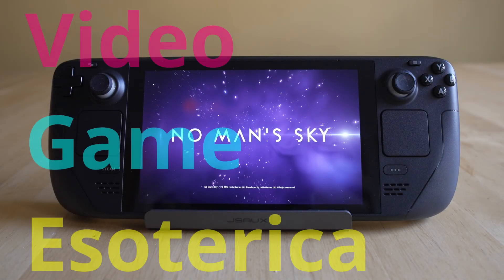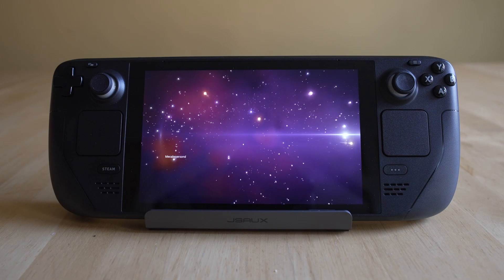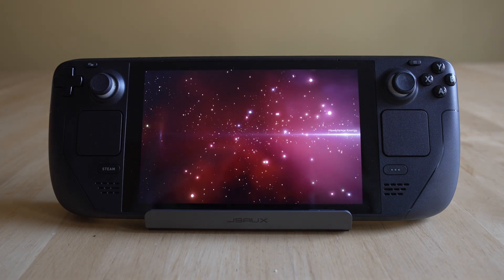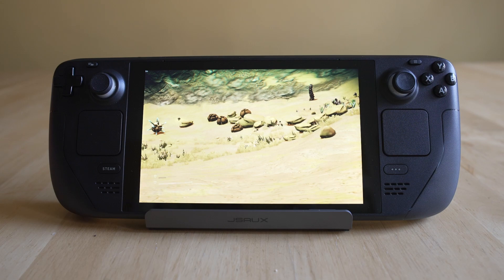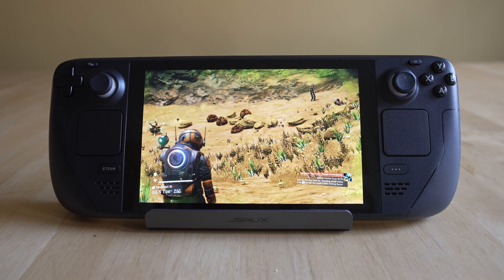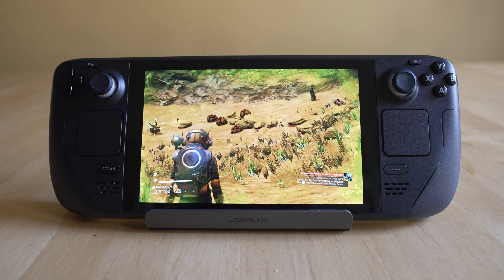Hey everybody, welcome back to a video game episode. This is going to be a continuing series on the Steam Deck, and more importantly, how to get some of your favorite video game platforms set up via emulation on it with EmuDeck. Today we're going to be taking a look at Game Boy Advance, because when I asked you guys what platforms you want to see next, I've been getting a lot of comments for the Game Boy Advance — I'd assume that's probably because the form factor is very similar.